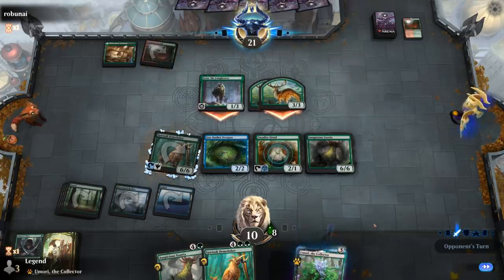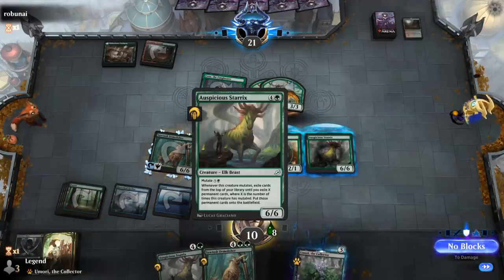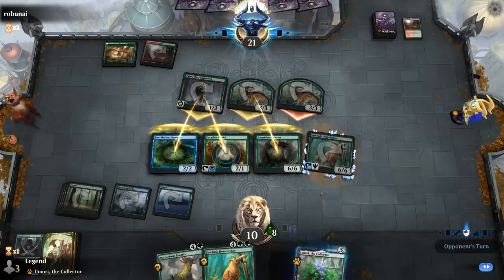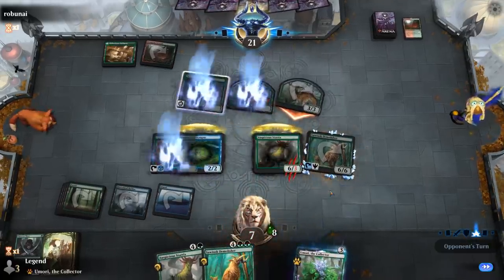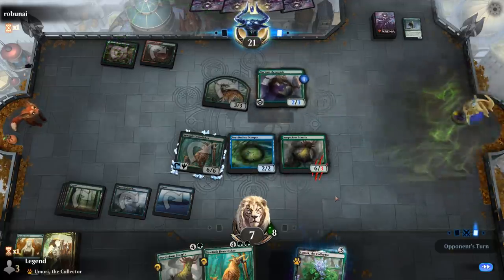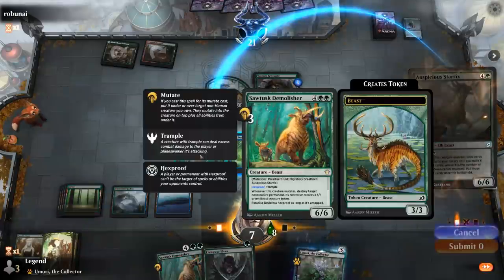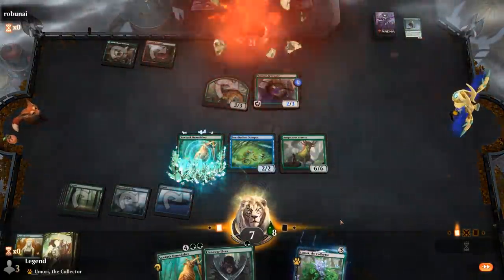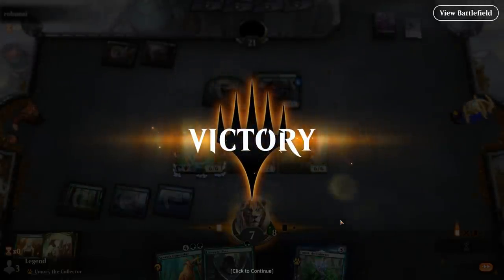The opponent keeps hitting their land drops. I'll block here and double block Fynn, taking three. Then an Ardenvale Renegades as a 2/3. We've got more mutates. Our opponent concedes — close one against the deathtouch deck. On to the next one!